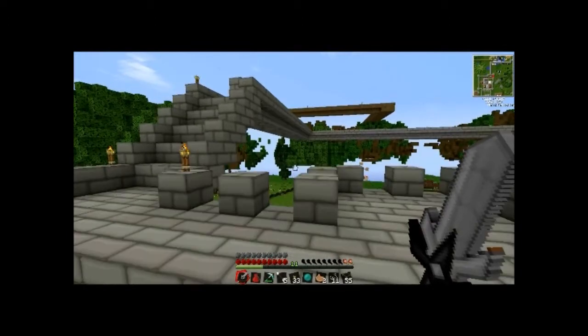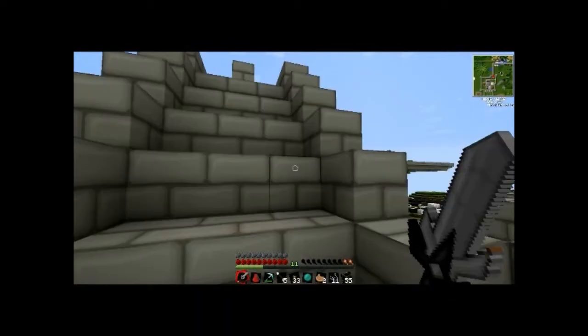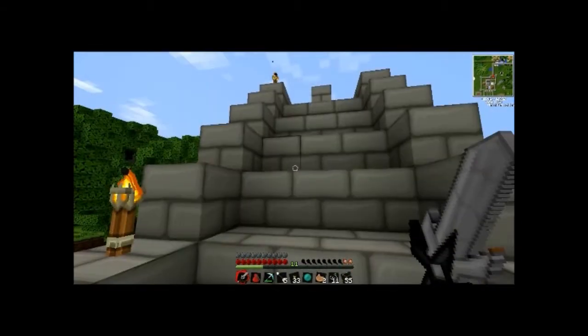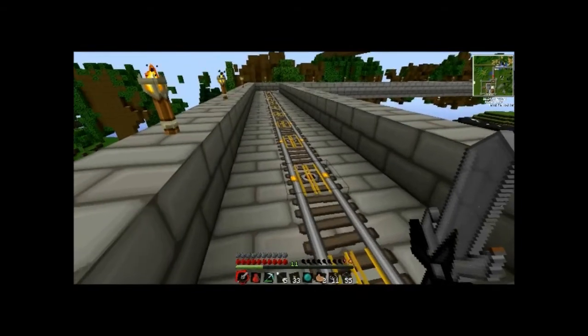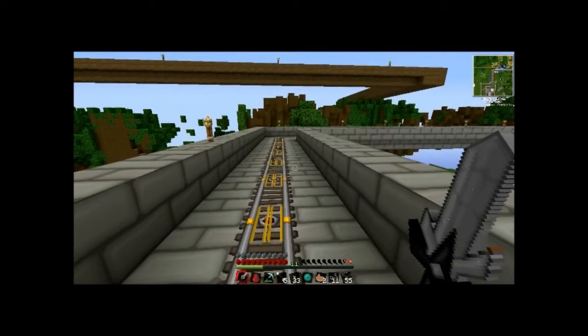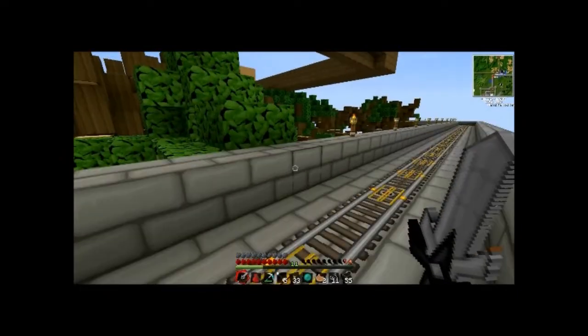I'm ginger, and that'll make this series awesome because everyone likes a ginger. This is the entrance to the sky bridge. Sean has put up some rails, but I don't know if they'll work because I think they need some redstone torches. I can be online but I won't move.